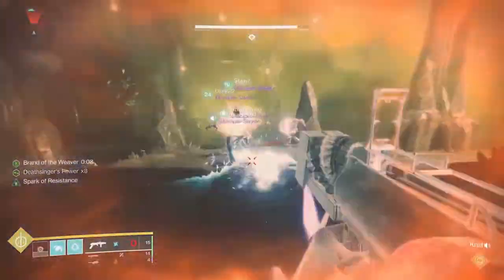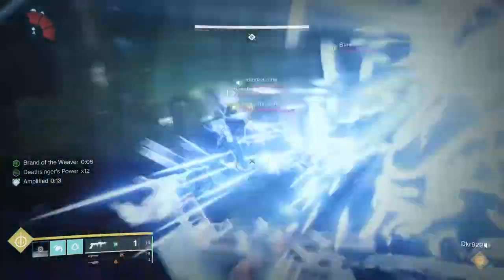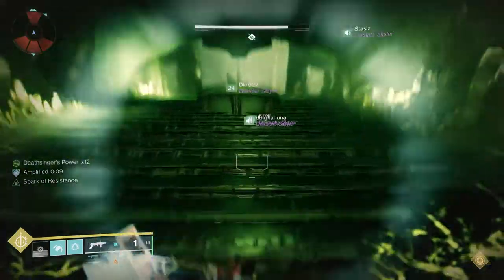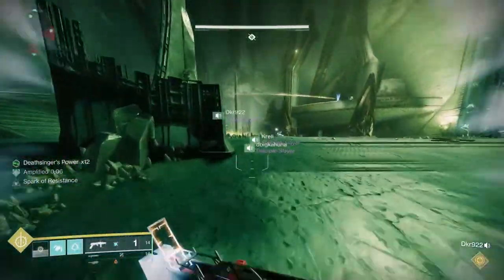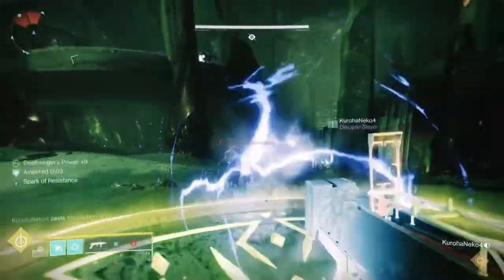As you're killing adds while on the plate, you'll notice your Deathsinger counter increasing — that's displayed in your lower left-hand corner. You'll need that count because you have to take it and deposit it back in the middle. Meanwhile, the other person is getting the brand stealer and taking care of adds.